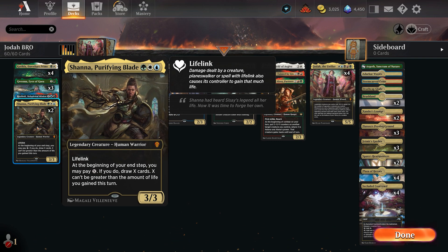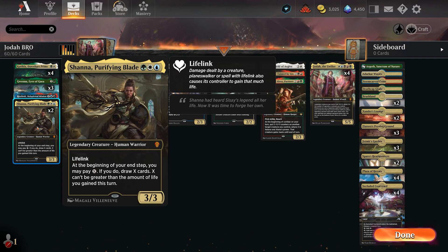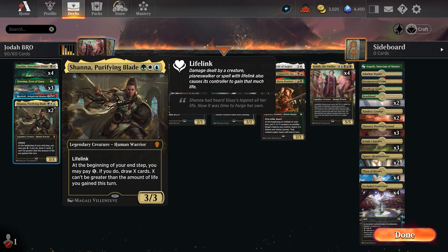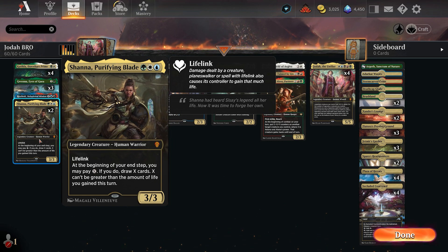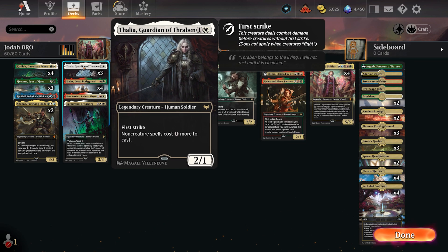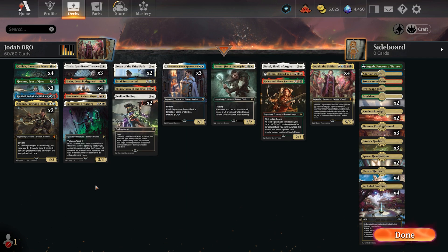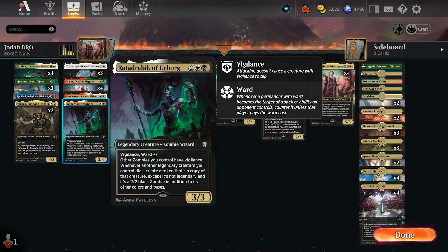We also have two Shauna, Purifying Blade. This has lifelink, and at the beginning of your end step you may pay X - if you do, draw X cards, where X can't be greater than the amount of life you gained this turn. So if you attack in with Shauna while you're untapped, you can draw three cards basically off of that. That's why she's in the ramp category. And in this category we have our protection - protecting against board wipes, against spells, and basically making us more resilient to removal.